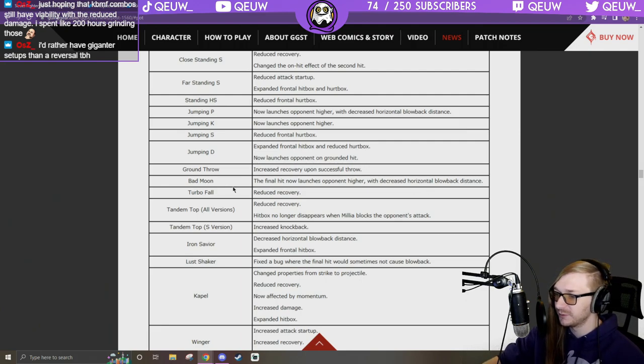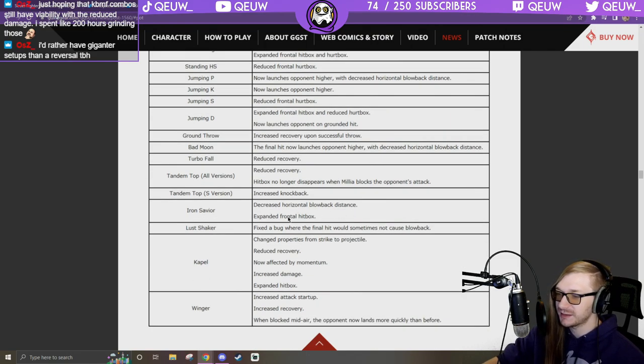Turbo Fall: reduced recovery. Pained Top: hitbox no longer disappears when Millia blocks the opponent's attack — that's huge, means I can't do degenerate wake-up Mega Fist against her anymore. Tandem Top: increased knockback. Iron Savior — her car — decreased horizontal blowback distance so she can combo off it. Expanded frontal hitbox.